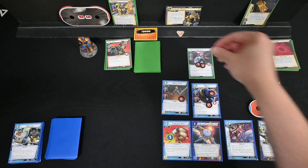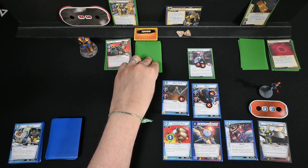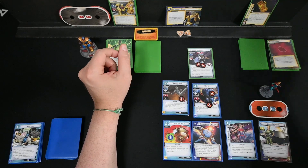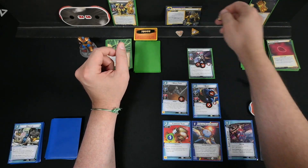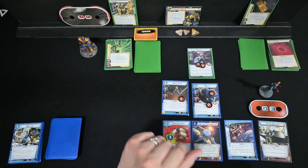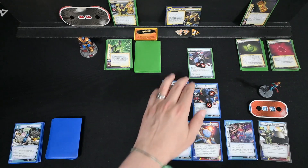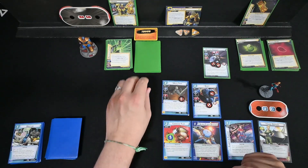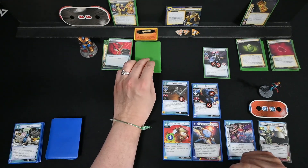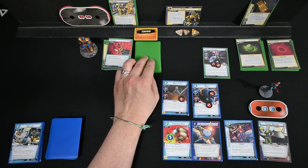Threat goes on — Thanos schemes for two, three, four. Then Proxima schemes for one. The main scheme flips over — that's the Time Stone. We definitely need to do some thwarting again. Encounter card: he's going to scheme — oh no. I think we just lost half our deck.